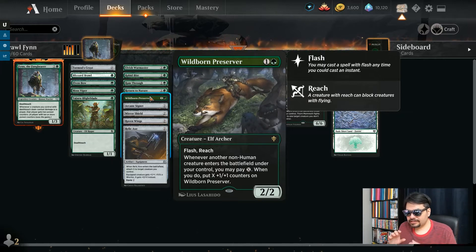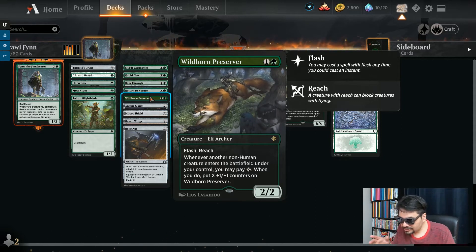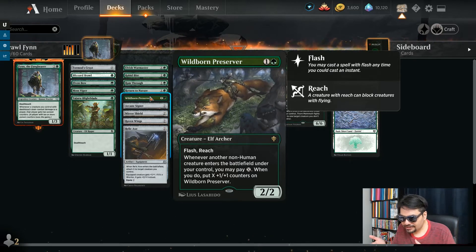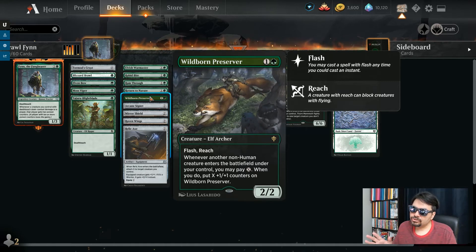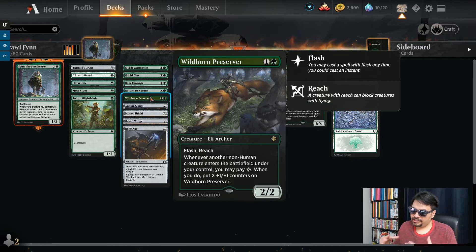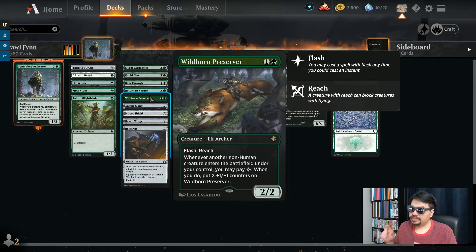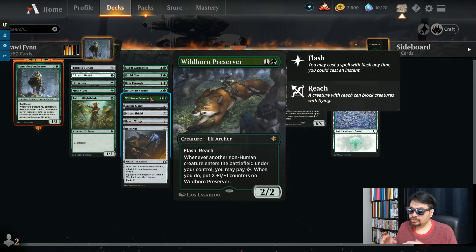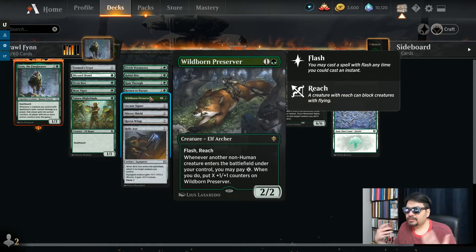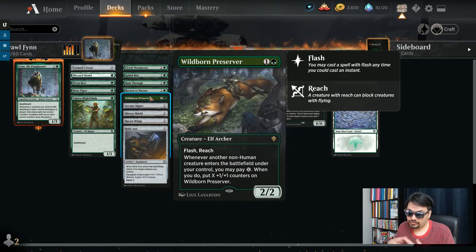Wildborn Preserver — two mana, 2/2. It's got flash and reach. Flash it in when they attack with their creature thinking you've got shields down, and take them out. It's got reach, so it can swat things out of the air. And whenever another non-human creature enters the battlefield under your control, you may pay X — when you do, put X 1/1 counters on this. It's such a low-cost creature, and then bring in another low-cost creature with mana left over. You can easily turn this into a 6/6, 7/7, no problem, turn after turn if you've got the mana.